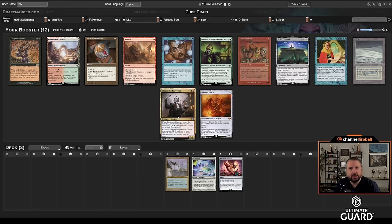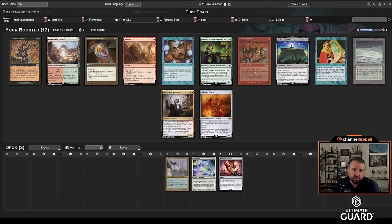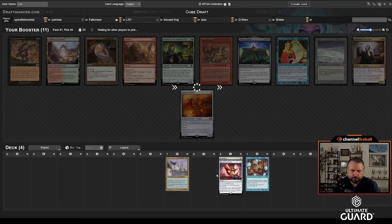Here we've got Daze, Talisman, Mystical Tutor, and Tundra — all reasonable. There's also Welder, but I think the Welder stuff still isn't quite doing it. I re-added it to the cube, tried it with some of the Warhammer cards, still think it's a little below the bar. I'm going to take Daze — it's great in this kind of deck, especially if I end up playing tons of Islands. I don't have anything to Mystical for yet, Talismans are good but not better than Daze, and Tundra would commit me to a second color too early.